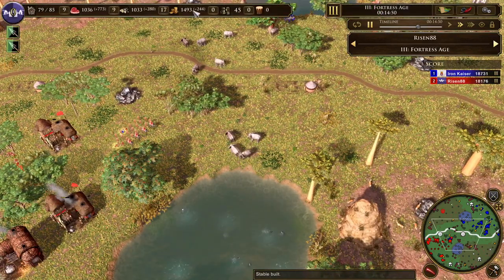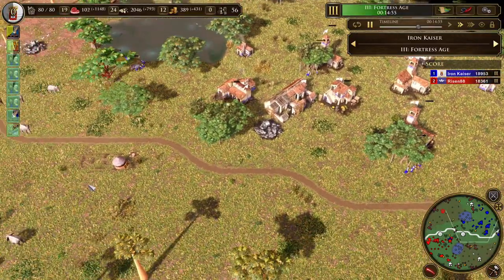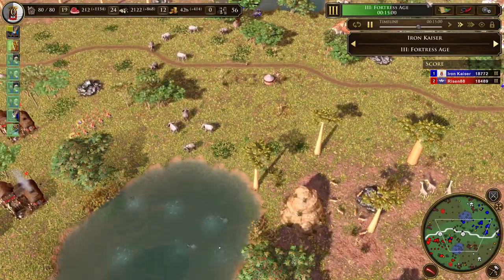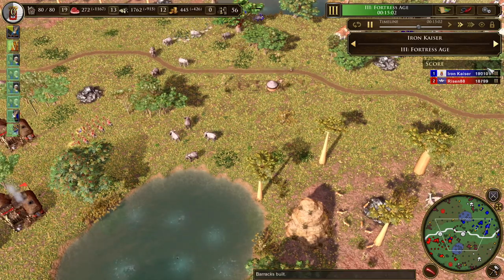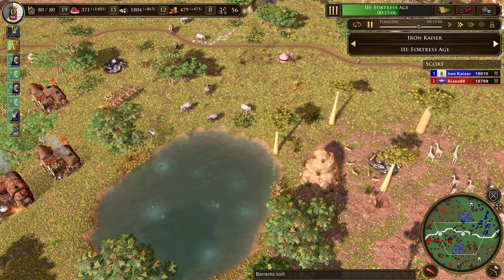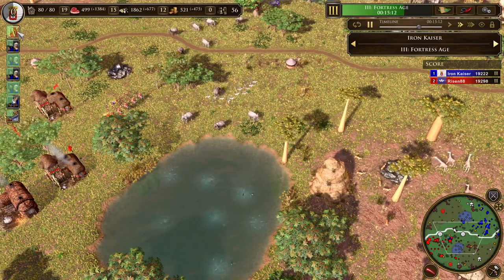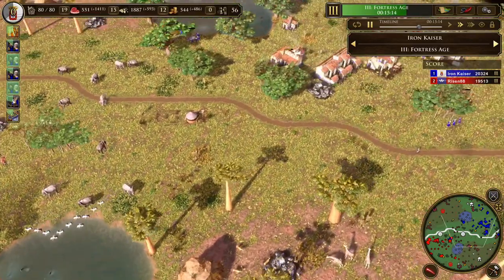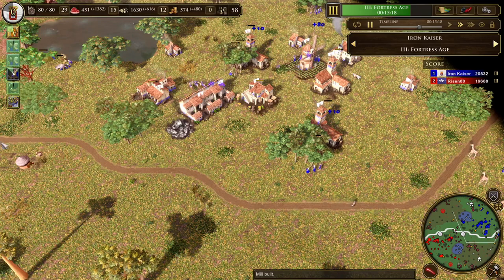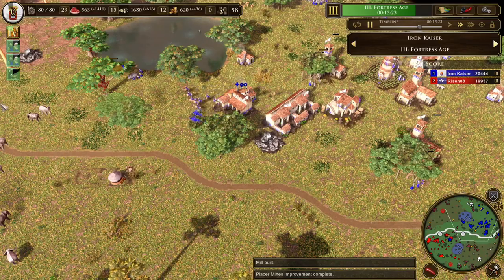The good news: he's got 45 vills, I've got 56 vills. Eco-wise I'm looking pretty smooth, and I'm going to keep that eco pressure going. Even after losing my army, I still have a higher score. I'm heading up to the Industrial Age now. I'm not making the same mistake — I've got 10 Dragoons ready, an Arseñal, and I'm picking up the ranged cavalry tech, which gives them additional range and line of sight.